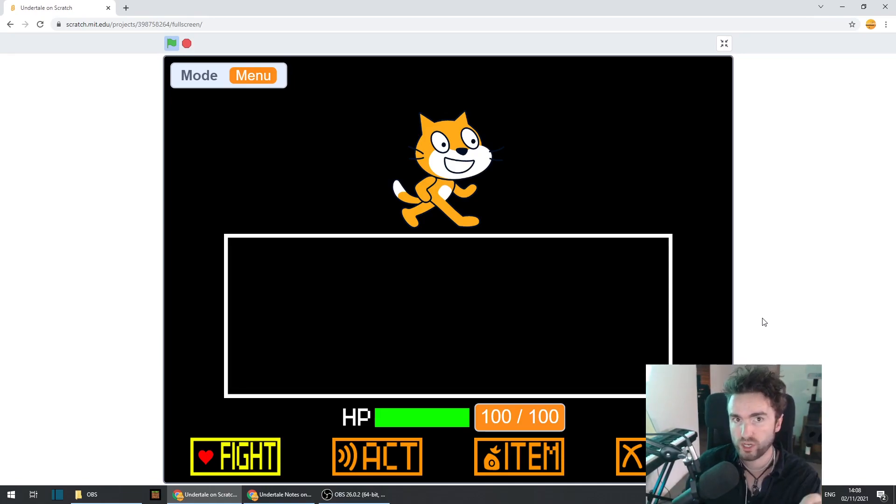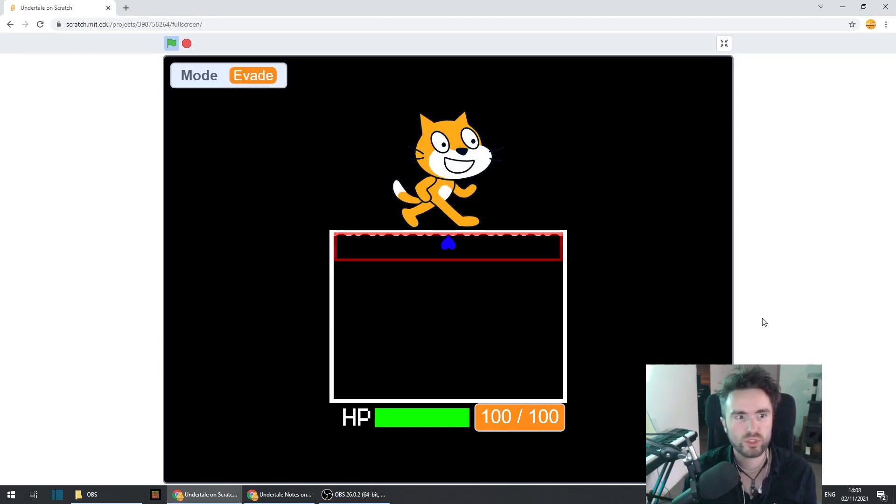A bug is when our code is working the way it was written, but something is happening that we hadn't intended. This is the first bug — let's see if you can figure out what's going wrong. It only works when we're in the blue soul mode.